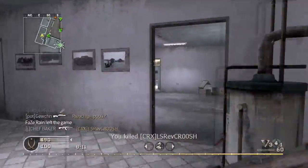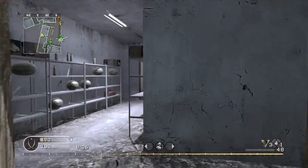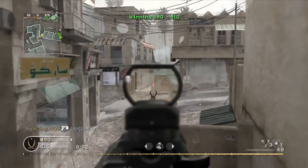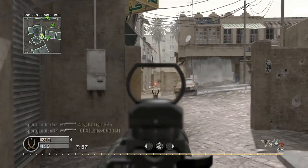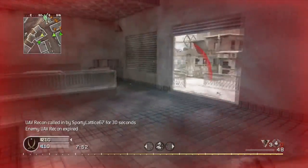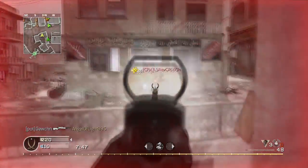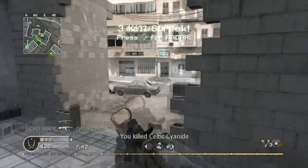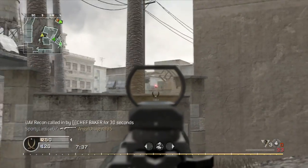The reason I use the red dot sight on a lot of my guns is the only maneuver you can really do is strafing left and right and hip firing or drop shotting. A lot of people like the drop shot — it's probably the most effective technique to use against your opponents. And I swear, I'm not even joking, I swear I invented the drop shot. I am the inventor of the drop shot. Never got any props from nobody, but I invented that playing veteran on the campaign.